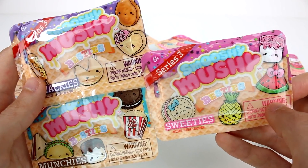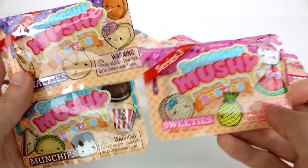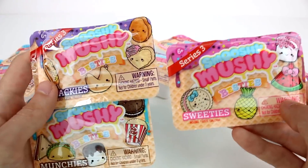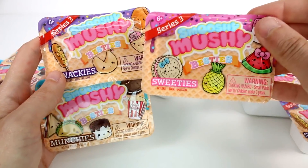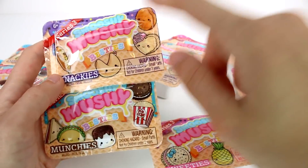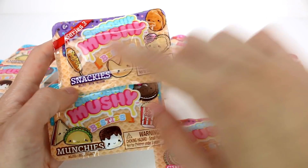Hi everyone, it's Tiffany and I am here with the brand new Series 3 Smooshy Mooshy's Besties Blind Boxes. We have the Snackies, the Munchies, and the Sweeties, and there are different ones that you can collect inside each one.